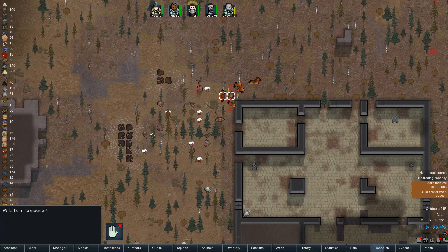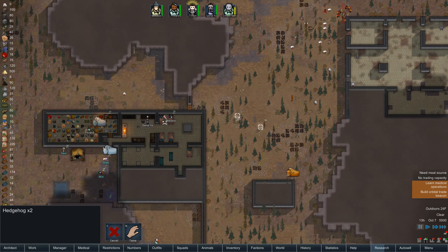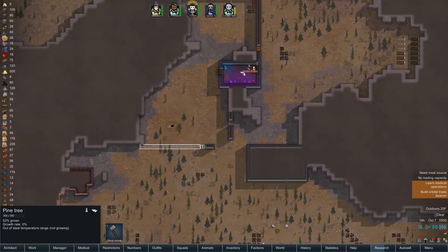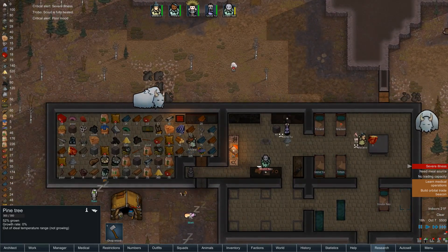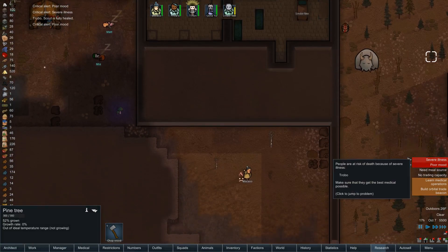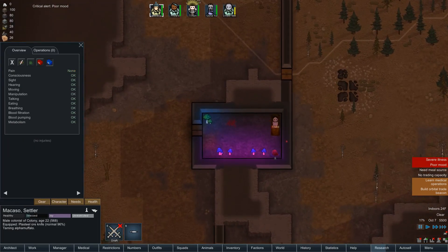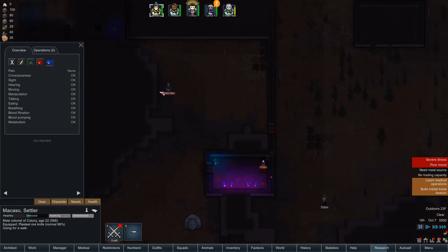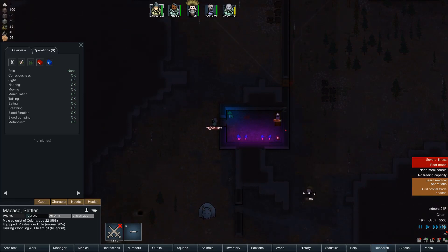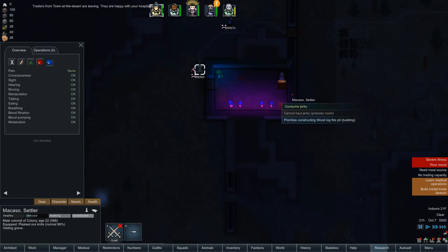Hunt, hunt — okay, yeah let's do that, that's all really close. Hunt the hedgehogs. Severe illness, hypothermia extreme — go tame if you want, and now you need to go work on the wooden fire pit. Yes, go build, finish building this.